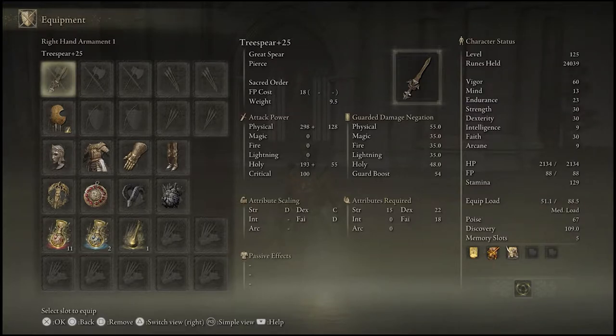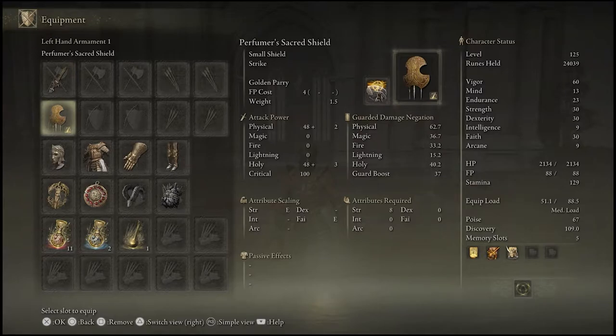We all know I love holy damage. It has strength scaling of D, which is a shame, dex scaling of C so it is primarily a dexterity weapon, and faith scaling of D. It comes with a faith requirement — hence why we're on our fifth build. Bluntly, it's just a split dex-faith build.